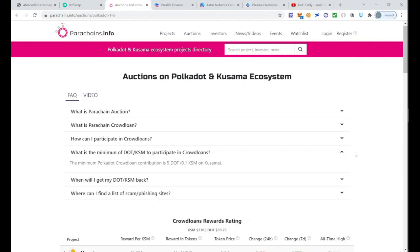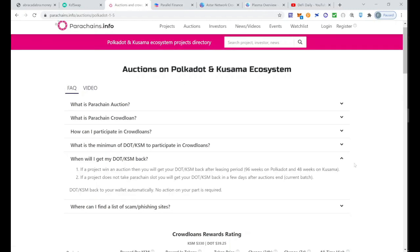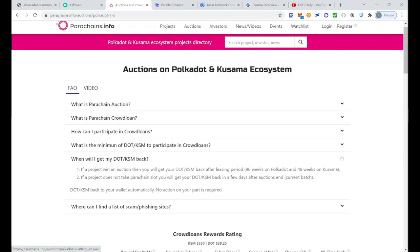The question is: I lend my DOT to a project — when do I get it back? If a project wins the auction, you will get your DOT back after a leasing period, which means 96 weeks. You just need to be sure that you are okay with lending your DOT to the project and waiting 96 weeks to get it back.